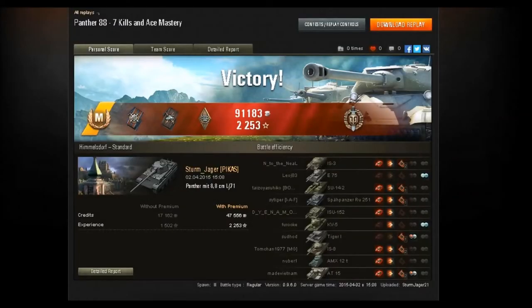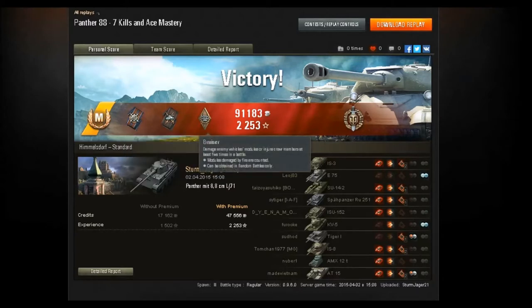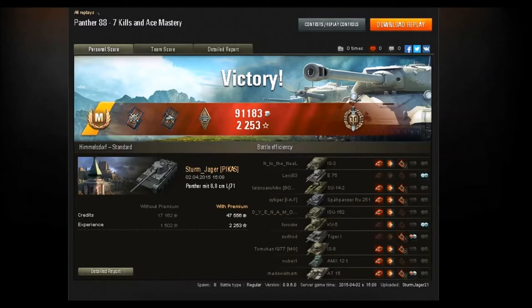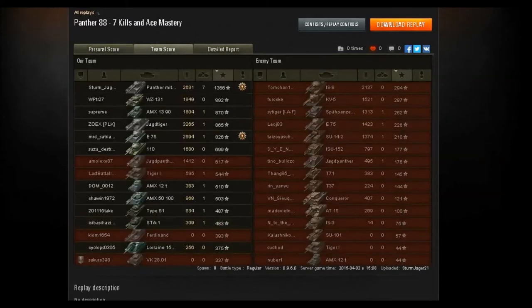Let's check out the post-game stats. As you can see, that was my Ace Mastery in the Panther 88. We earned the Fight for Effect ribbon, the Duelist ribbon, and the Bruiser ribbon, but we got the nice Top Gun medal. The details: we earned 91,183 credits and 2,253 XP. I don't believe that was doubled — I'll double-check that. Yes, as we did 7 kills we got the Top Gun. I'm not sure, but I think there may have been an event on that gave some bonus XP.